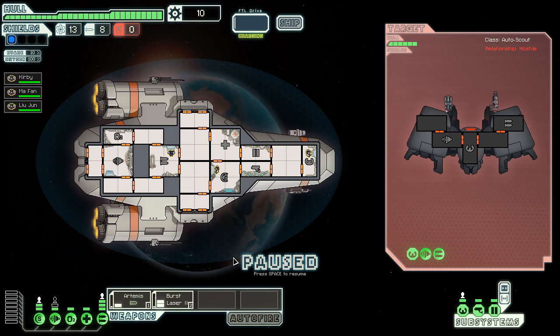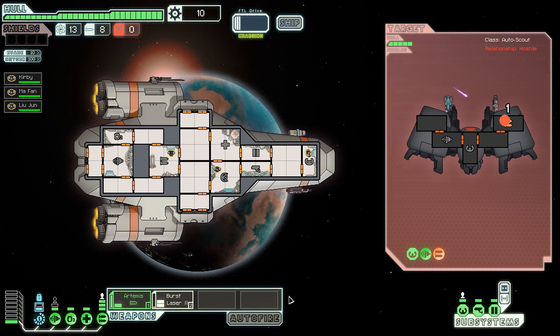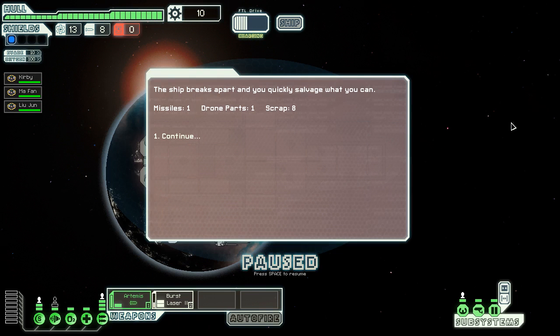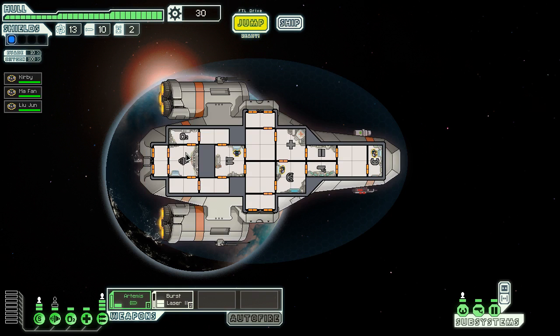He doesn't have anything, so I'm going to save my missiles and use my laser weapons on his weapons. He has an ion weapon — ion lasers disable a system, shields by default — which is a good way to slow them down. I disabled their weapons subsystem, so he can't use his weapon until somebody repairs it. If a missile hits a room, your crew member gets hurt too, but ion lasers don't cause that kind of damage.